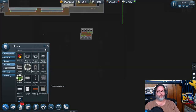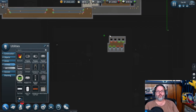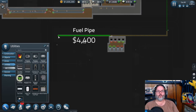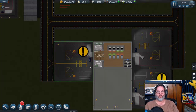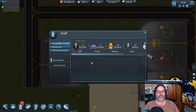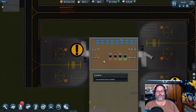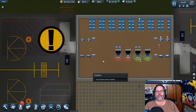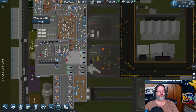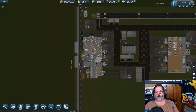I need utilities — specifically fuel pipe. Going right along here, then from here that'll take care of it. Let's go ahead and hire the four staff. Then connect this to here, and then come back over here and close this off.